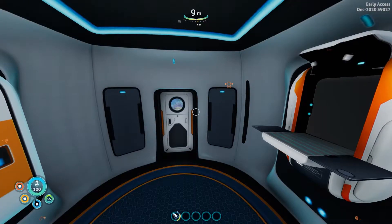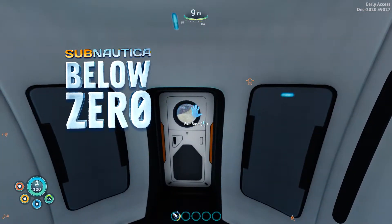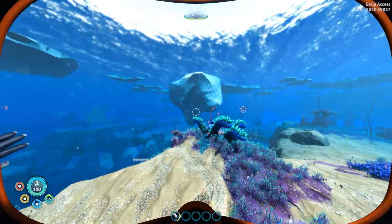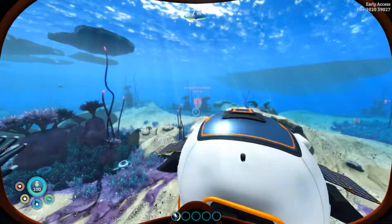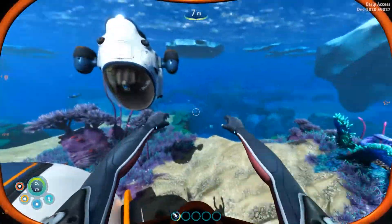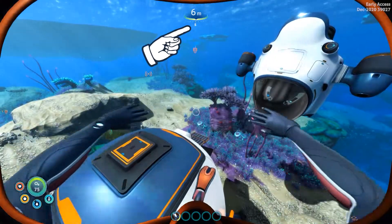Good day, I'm your host Villain Cloud and welcome back to Subnautica: Below Zero. The propulsion cannon — we all need it and we all want it. I'm going to show you where you can find the propulsion cannon. It's really near your life pod.